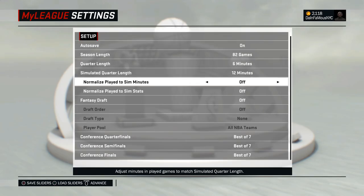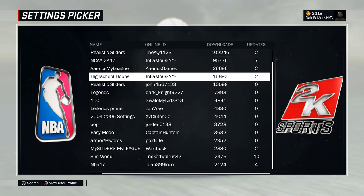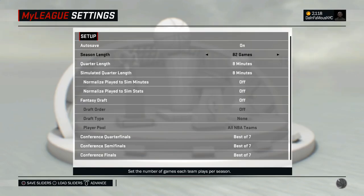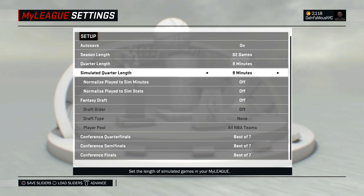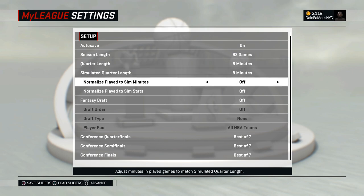From here you want to go to Setup Options and load the sliders. Hit Triangle, then Triangle again, and select High School Hoops — make sure it says Infamous Dash and Y. Hit X on that. From here it's all preference; you can put as many minutes as you want. I usually keep it on eight. Then hit Advance again using the Options button on your controller.